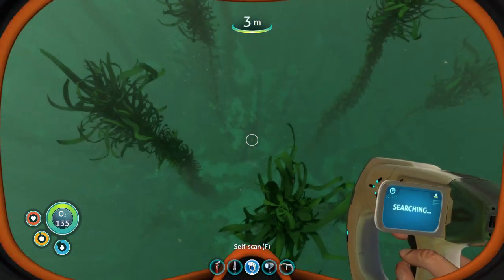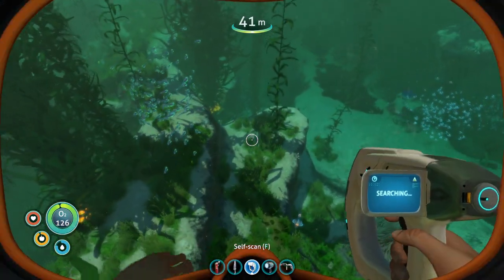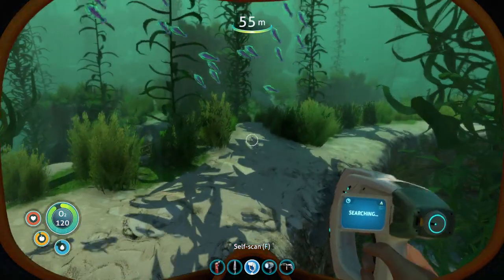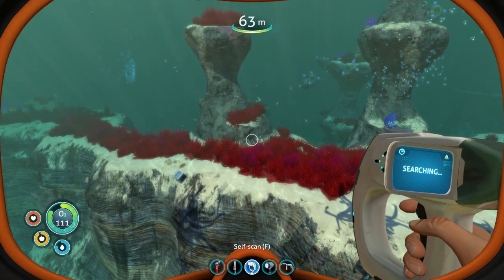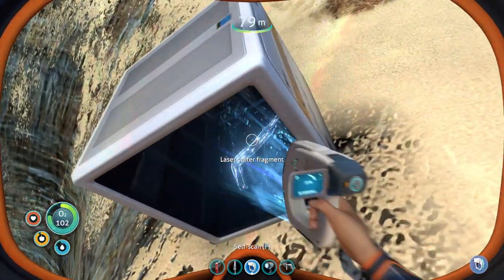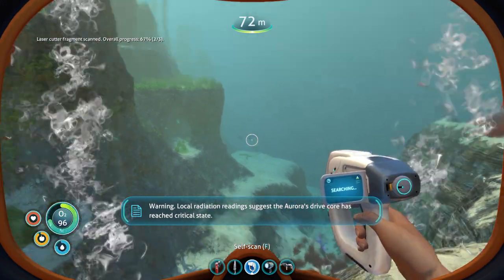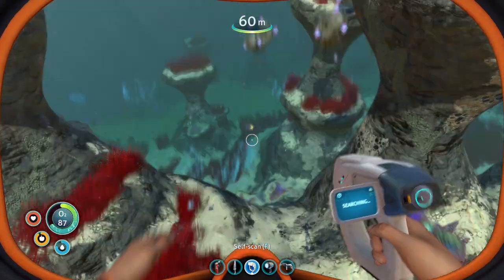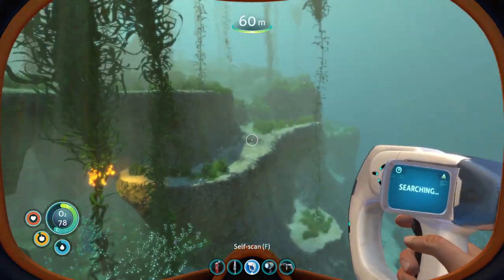Okay, diving down. I'm thinking the other way towards the ship is going to have the most scannable research-type things. I did find a lot of silver and stuff to craft with. I see a box - we're not a complete failure. Oh, we have a laser cutter fragment! We might have one already.